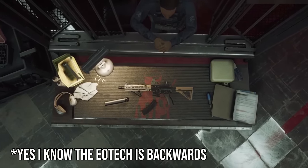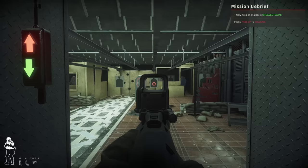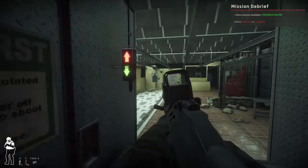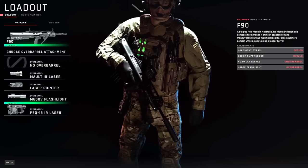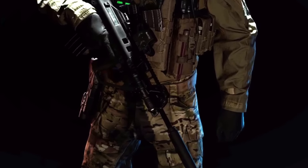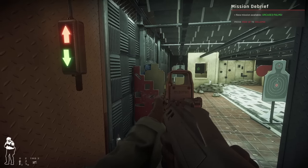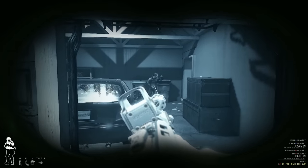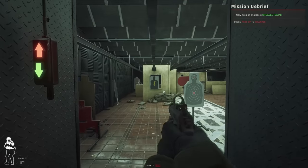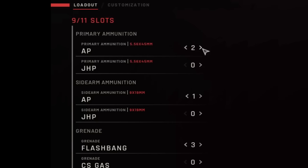For weapon attachments, it'll depend on the mission and your preferences. Optics are generally personal preference — I like using the EOTech because of its large window and circle-within-a-dot reticle. Foregrips do reduce recoil, but don't have a huge impact. Since you'll be using semi-auto 99% of the time, recoil reduction isn't too important. What is important is your accessory slot. Most of the time, I attach a flashlight and bind the on/off key to a mouse button so you can toggle it quickly. If I'm doing a raid with night vision, I'll switch the light out for an infrared laser. In regards to pistols, bring whichever one you want — I've almost never needed to switch to one, and usually sacrifice pistol mags for more primary weapon ammo.